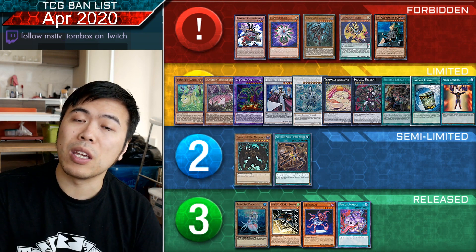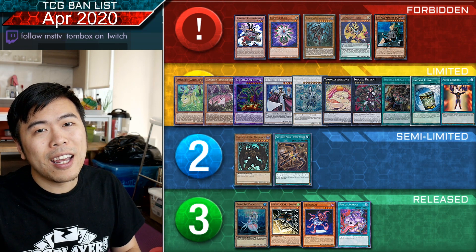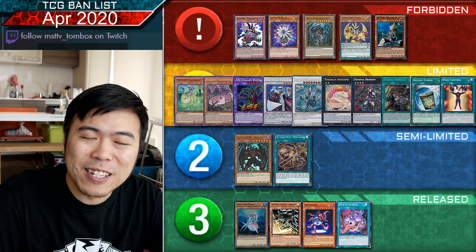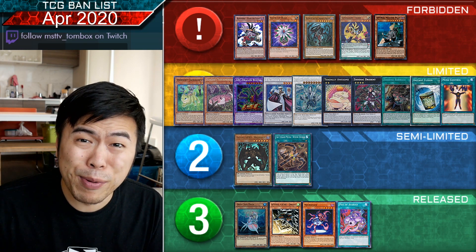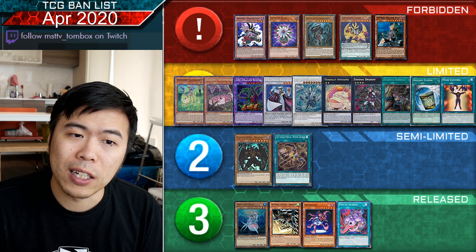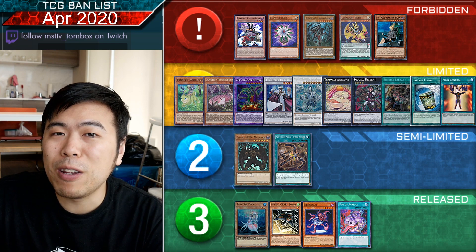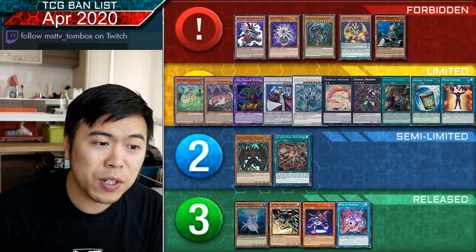That is a complete crumbling of a lot of Spiral combos. But you still have access to Double Helix, so you can potentially still play the deck. It's just definitely not as good as it was now — probably knocking it down to tier two — because taking away Master Plan also takes away the potential to be used by Magician's Soul.